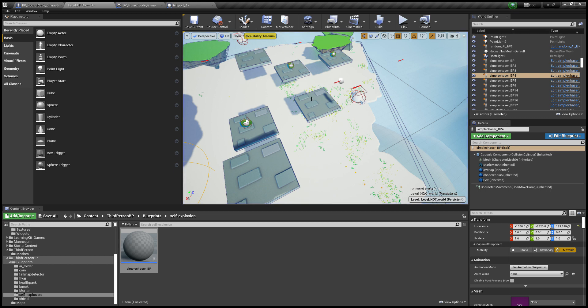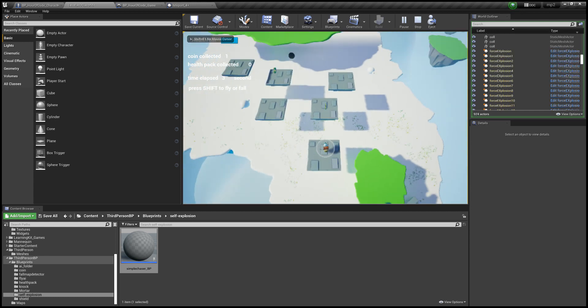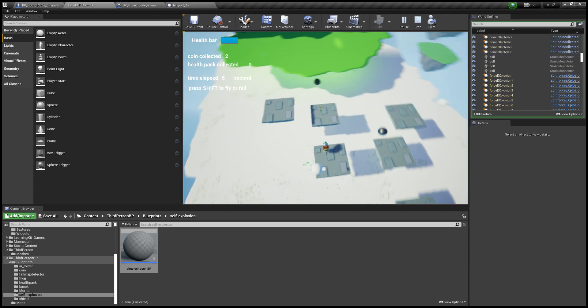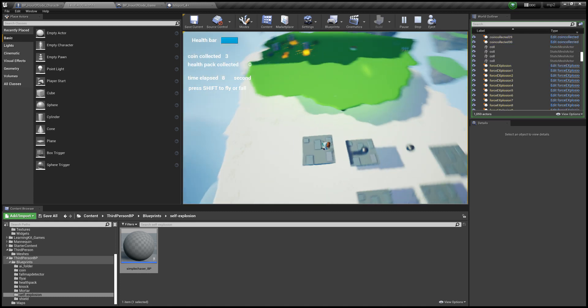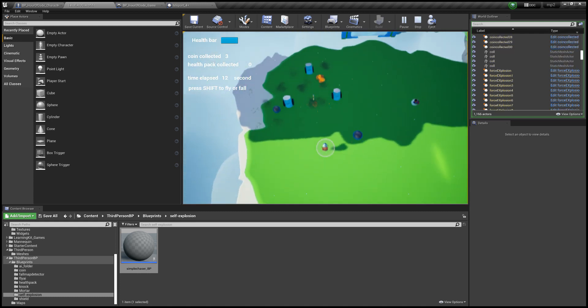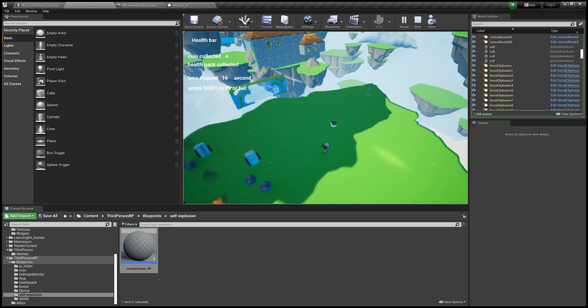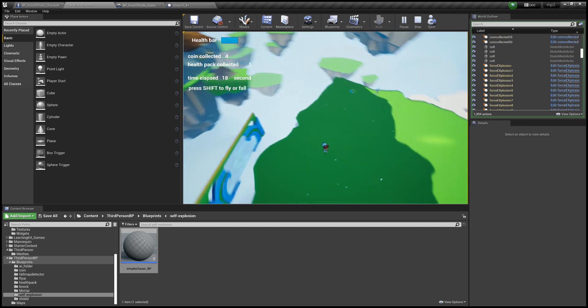Let's go through the game. This is the first level — we need to collect five coins to pass the gate and complete this level.